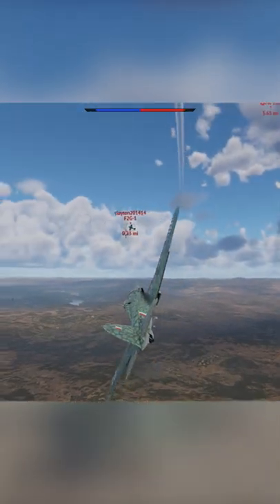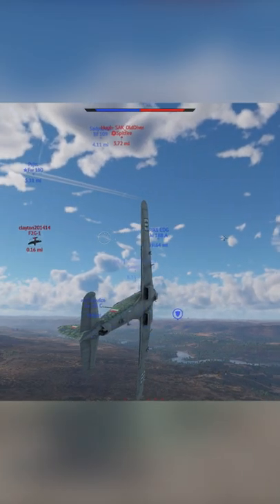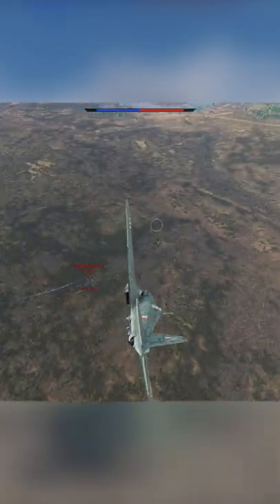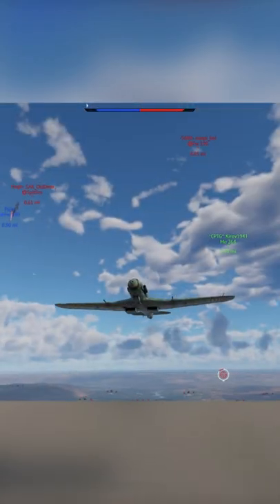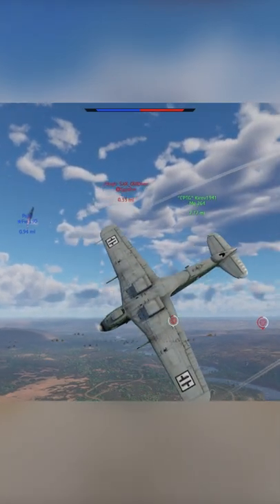I have over a thousand matches played in American Bombers, and through that whole time, the one plane that I was scared to face was the G55S. The Italian G55S is a battle rating 5.0 rank 4 premium that costs 4,300 Golden Eagles, and it is worth every single one.